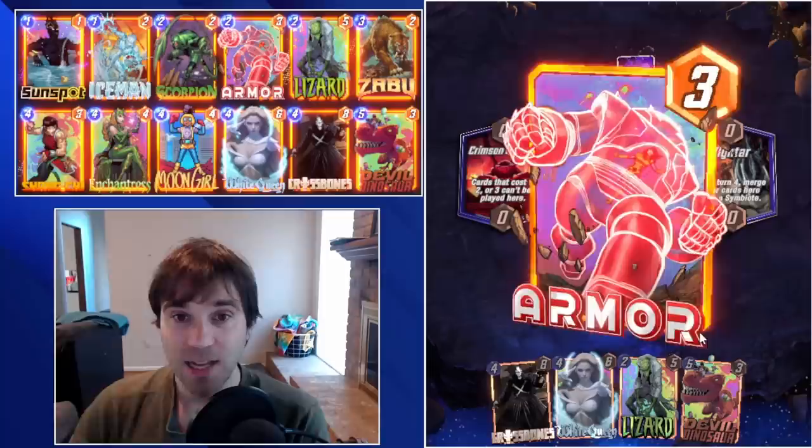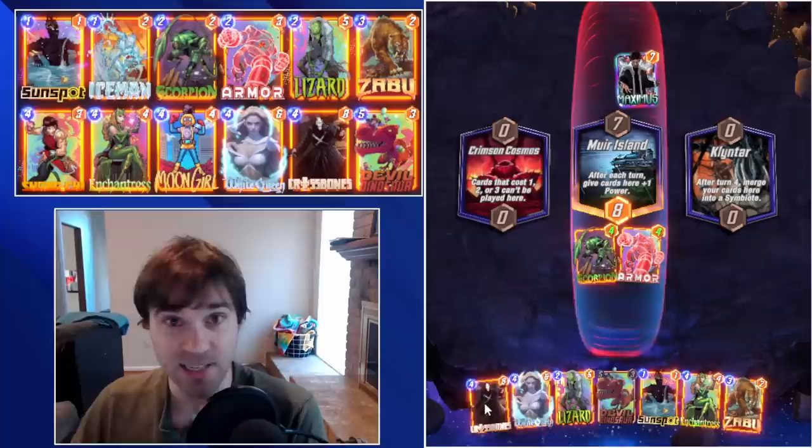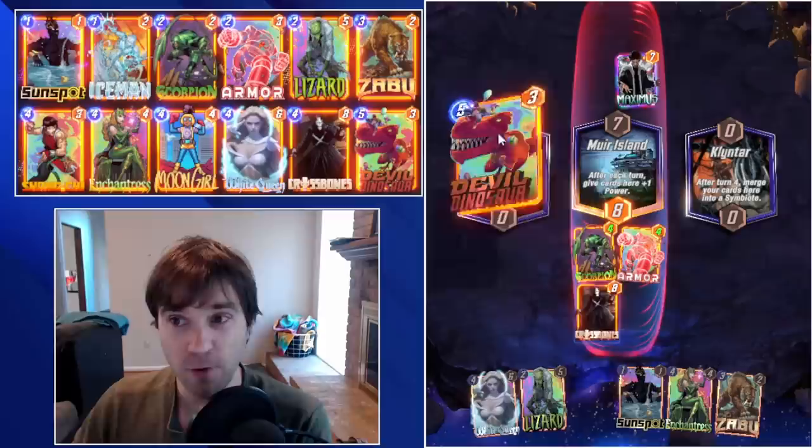It does have a couple of counter cards in Shang-Chi and Enchantress, which are there to help with the consistency. Any kind of greedy playlines that your opponent pushes — that expensive Hawk that almost nobody has, the big Shuri play follow-up — you're going to be able to flip those on their head. And if not, you have incredible value in your White Queen, your Crossbones, and your Devil Dino.